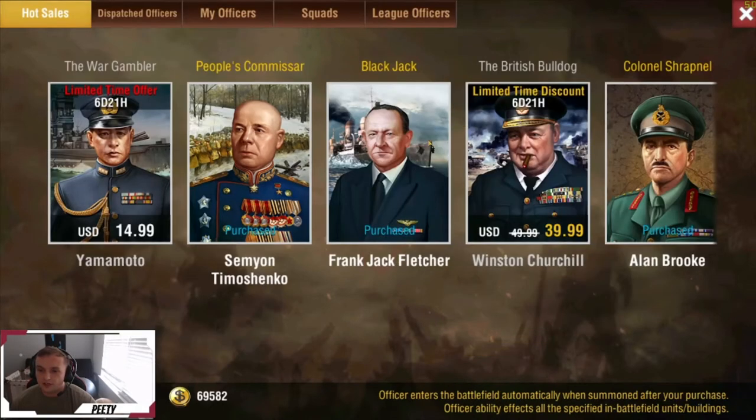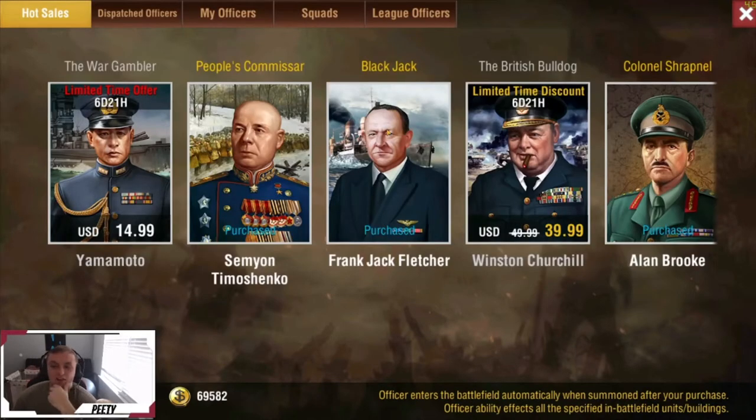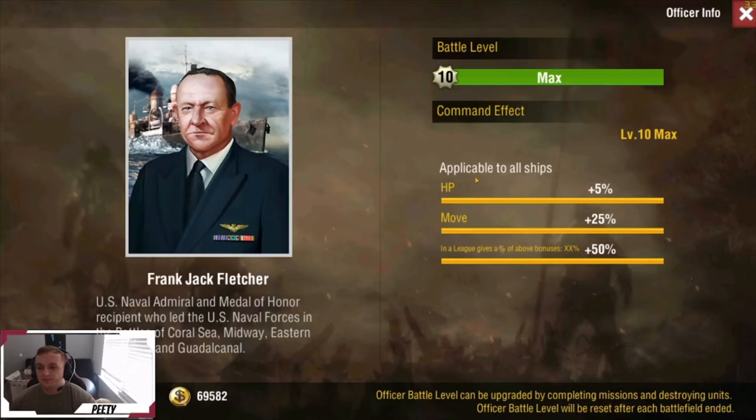Next up we have Jack Fletcher. I don't know if this dude is free — I got this guy for free when I first started playing the game like three or four years ago, so it's weird to see him here. He gives 5% HP and 25% move speed for your ships, which is pretty solid. I know move speed is important. If he's $10 and you're trying to max your navy, you can do it, but there are six navy officers not counting this guy, so you won't really have space if you're running a full navy — take that into consideration.